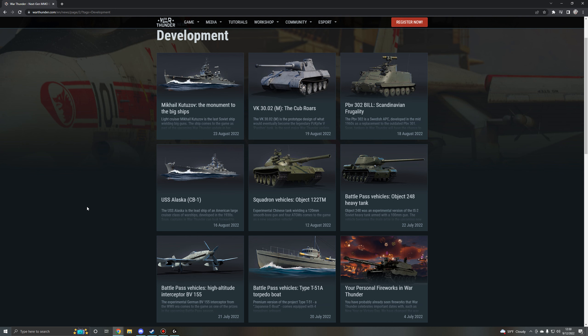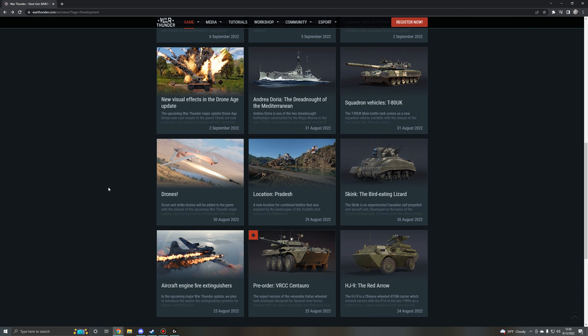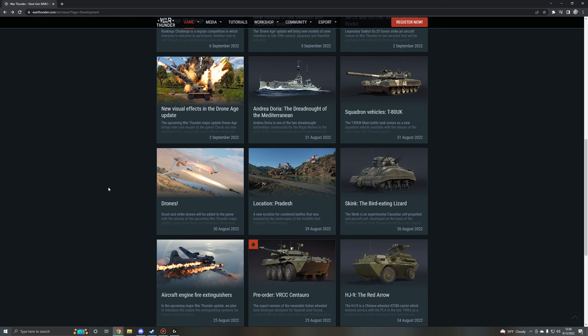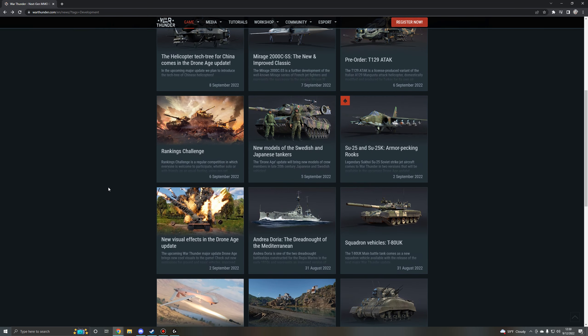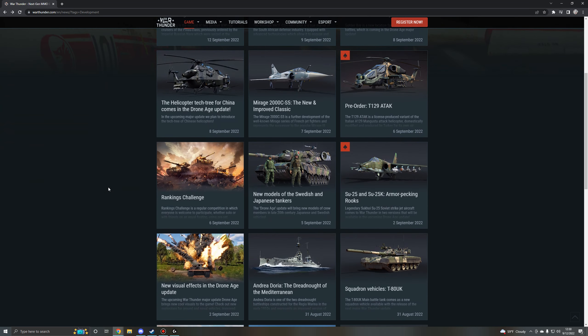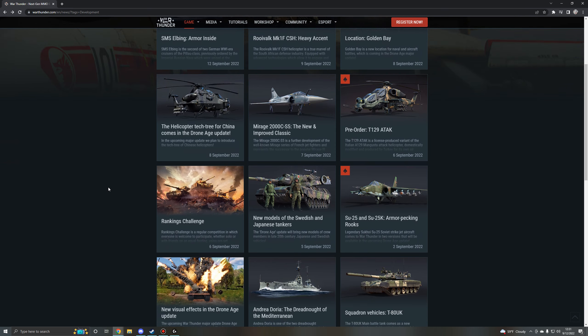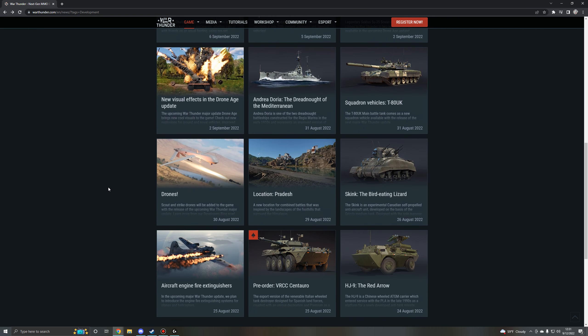There's been a lot of helicopter content shown off. The Chinese get a full tech tree of various helicopters from the Z-9 to the Z-10 and Z-19. The British are getting a South African premium, the Rooivalk Mark 1F CSH for their tech tree. And the Italians are getting a bundle pack for a Turkish T-129 attack helicopter as well. For ground forces, there's quite a few things coming: the new German VK-3002M prototype Panther tank, the Swedish PBV-302 Bill ATGM carrier with an automatic gun, the Chinese HJ-9 wheeled ATGM carrier, and the Italian tech tree getting a new premium bundle pack — the Spanish VRCC Centauro.